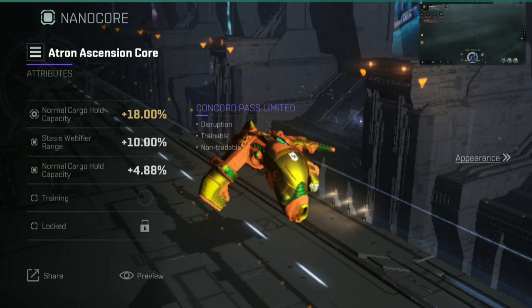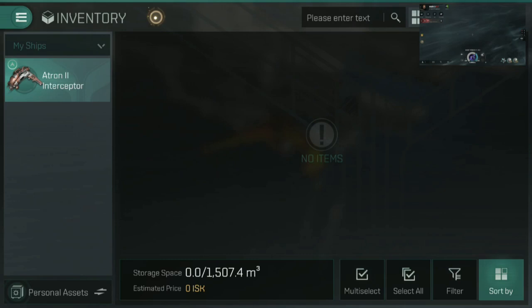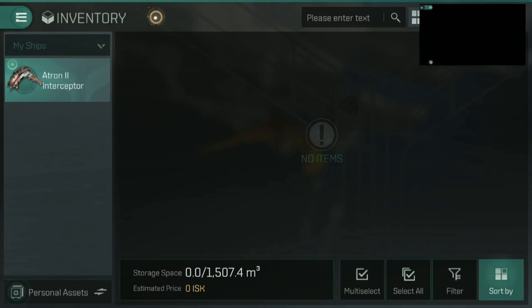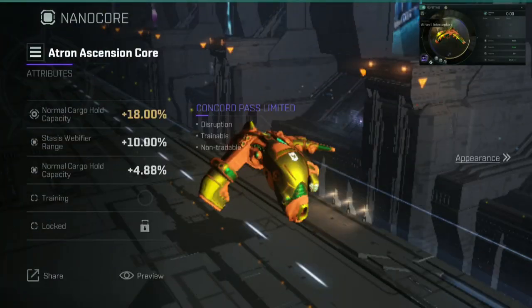So we've got our interceptor frigate and our fittings — now what about maxing out our cargo hold? As we can see on my inventory screen, I currently have 1,507.4 cubic metres of storage space on my Atron 2 Interceptor. The Atron 2 Interceptor is the most popular interceptor for AFK hauling among players. The reason is that it is the highest tech level interceptor available to Gallente, and Gallente are the faction that tend to have the higher cargo holds overall. If you're not a Tech 10 player, the regular Atron Interceptor works fine — nothing wrong with it whatsoever. When you eventually reach Tech 10, you can upgrade to the Atron 2 and bring along your Nano Core.